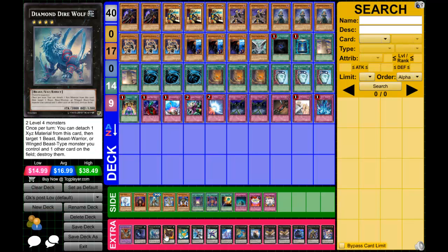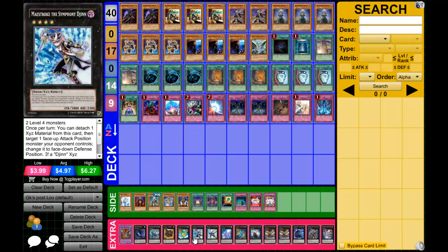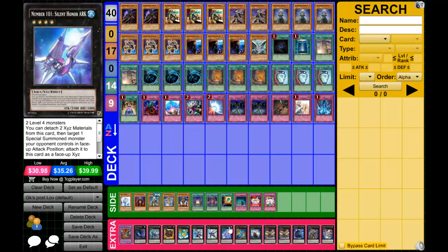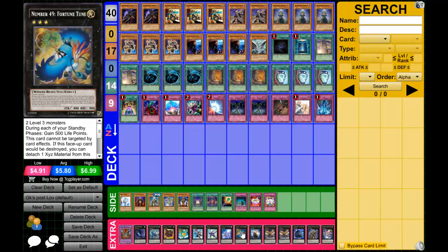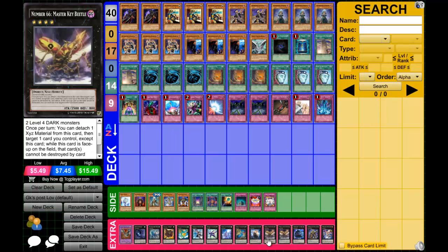Onto the extra deck — one Cyber End Dragon to banish for Malefic. Dweller, Diamond Dire Wolf, Cowboy. Leviair because we have rank-three Gravekeepers — even though they're better as level threes on the field, if you're desperate you can overlay for it. Number 101 is too strong — when your opponent has a special summoned monster in attack position you can't get over, just steal it.